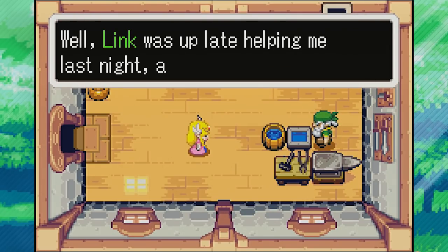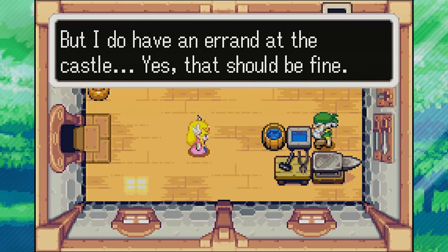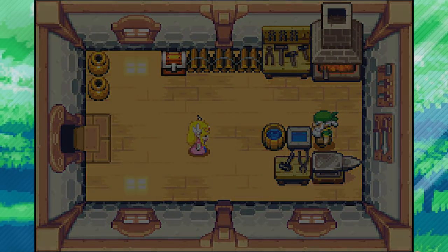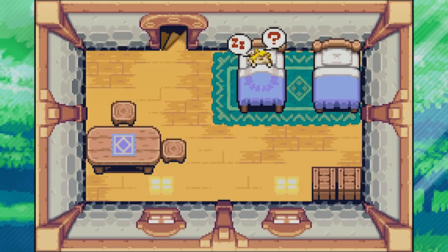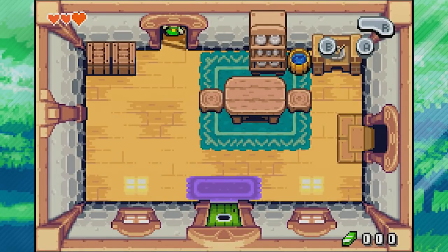'Where's Link? The whole town is bustling for the annual Picori Festival. I thought he and I might go together — would you mind terribly?' 'Well, Link was up late helping me last night and he's still asleep, but I do have an errand at the castle. Yes, that should be fine. Link, time to get up.' Here we are in our bed — as long as we can front flip out of bed, I think it's gonna be a great time. We get to stay as long as we want, or we could get up. We'll front flip out of bed. All we can do right now is move around or press R to roll, which I'll probably be doing about a thousand times during this series.